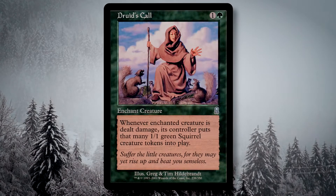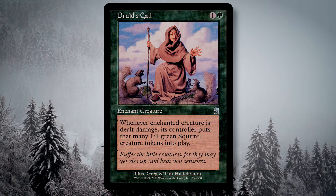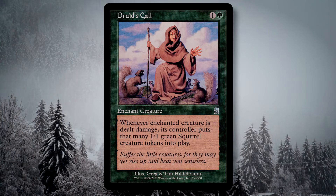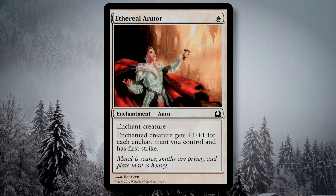Druid's Call is a personal favorite of mine. If you've been following my channel long enough, you'll know I'm an insane fan of squirrels. Being able to produce squirrels is just gravy, and given that I often stick this on Doran, I can generate a ton of furry little friends in just one swing. Ethereal Armor gets +1/+1 for each enchantment we control, plus first strike — yes please.